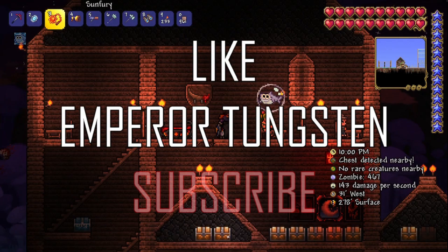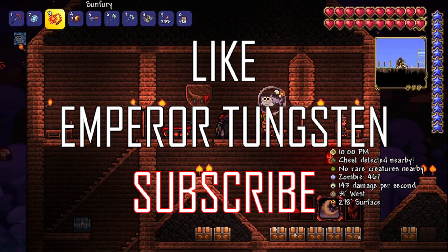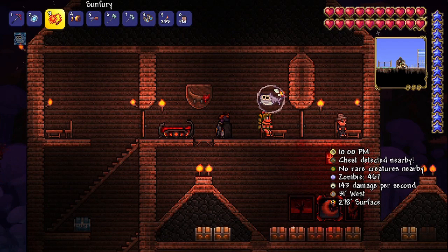Welcome back to another Terraria guide. This time I'm going to show you how to craft the suspicious looking eye, which is used to summon the Eye of Cthulhu after the first time you've beaten him.